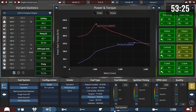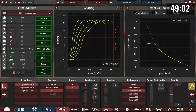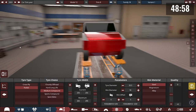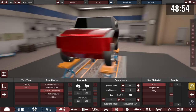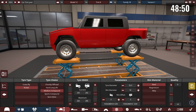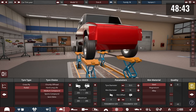Someone asks if their design should be an SUV — the theme doesn't require any specific body type, so it's up to the builder. Someone else hints they might be using an SUV body, though the goal is something that looks like a sleeper sedan.